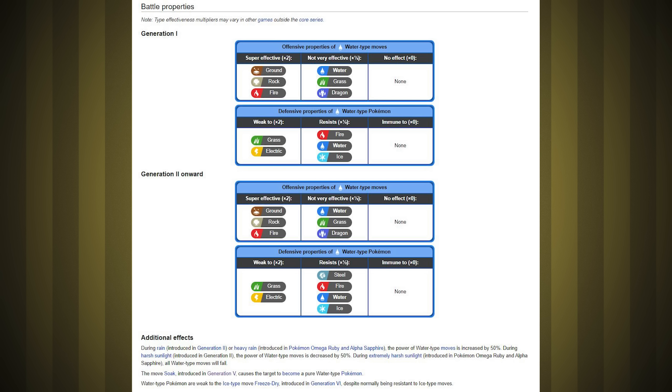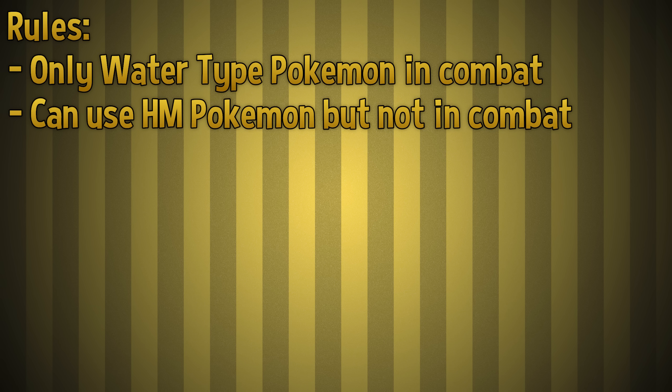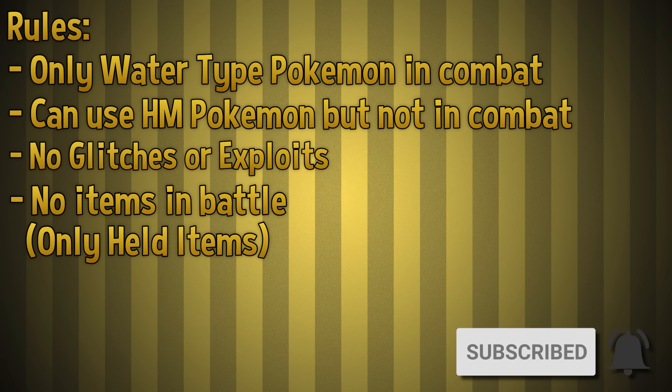The only thing is we can't get our hands on most Water Types until we have Fishing Rods or Surf, so the team is going to stay small until we're past Pokemon Tower. Like always, I'm writing this script as I go through the challenge. Comment down below and guess if I can win or not — I'm sure I can, I'm just excited to make a full team. I like a lot of Gen 1 Water Type Pokemon. The rules: in combat I can only use Water Type Pokemon. I'll need other Pokemon for HMs but won't use them in battle. No glitches or exploits, no items in battle, only Pokeballs and items outside of combat are allowed.